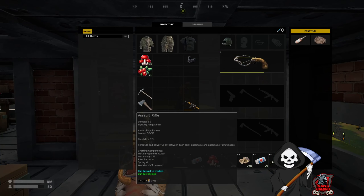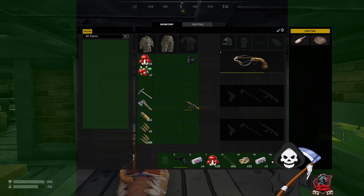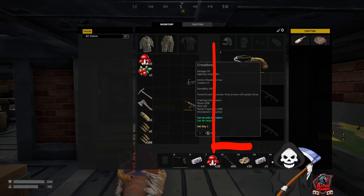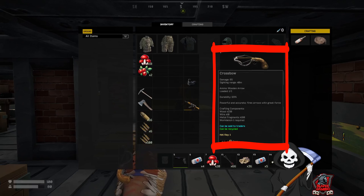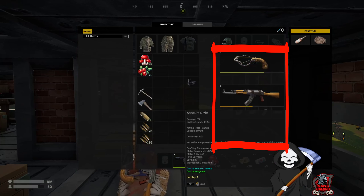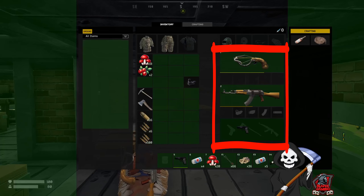A second time around I tried to put it in my inventory — same thing, the menu just disappears. So the way you have to do it is make sure that you see these slots on the right-hand side where the crossbow is, and you need to drag and drop your weapon system onto there, whether it's a long range or short range weapon system.